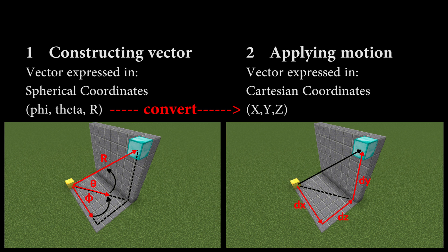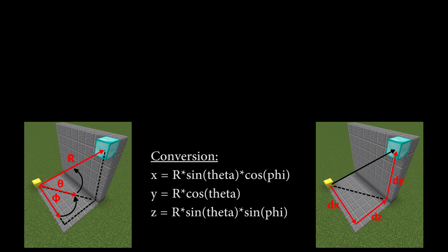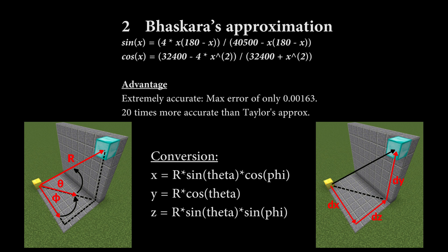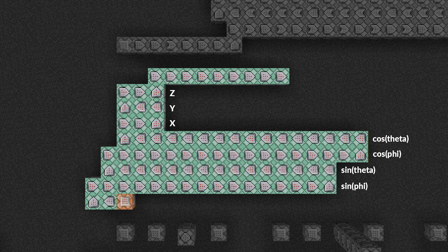So to apply motion to the projectile, we need to convert these spherical coordinates somehow back to Cartesian coordinates. Now with elementary trigonometry — SOH-CAH-TOA — you can demonstrate that this conversion is as follows. Some of you might have spotted the next problem already: the conversion requires the use of sines and cosines. We don't have access to those kinds of operations using the default scoreboard operations. Instead, we need to find an approximation. The first approximation that comes to mind is the Taylor series approximation — the more terms you add, the higher the accuracy. However, powers are not a supported scoreboard operation either in Minecraft. Fortunately, there is an alternative: Baskara's sine approximation. A paper I consulted claimed that Baskara's sine approximation is at least 20 times more accurate than Taylor's approximation. This conversion takes place at this part of the contraption. At the end of the conversion, each projectile has an X, Y and Z score, which is the factor we need to apply motion to the projectile.